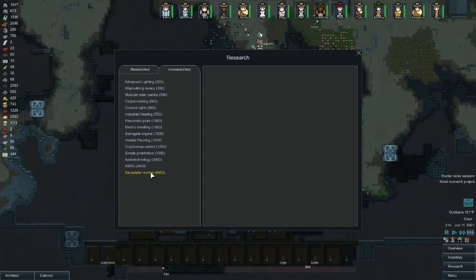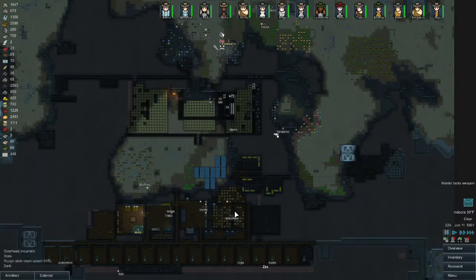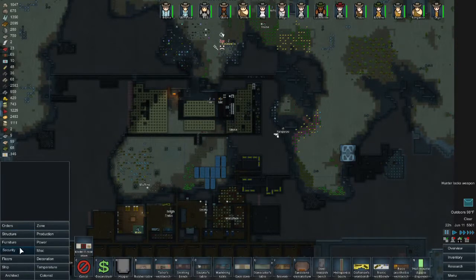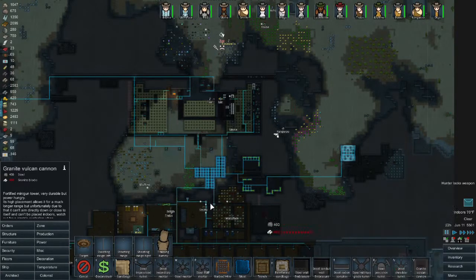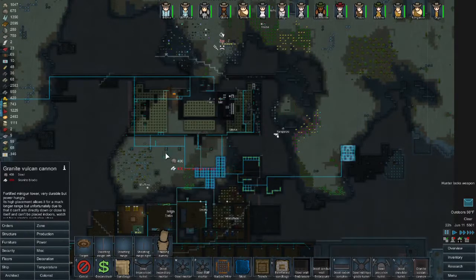Vulcan cannon - I'm not sure what that does, but let's go ahead and see. Granite Vulcan Cannon - it's a fortified minigun tower, very durable but power hungry. Its high placement allows for a much longer range, but unfortunately it can't aim directly down or close to itself, and can't be placed indoors. Watch out for a sizable explosion when it's destroyed!